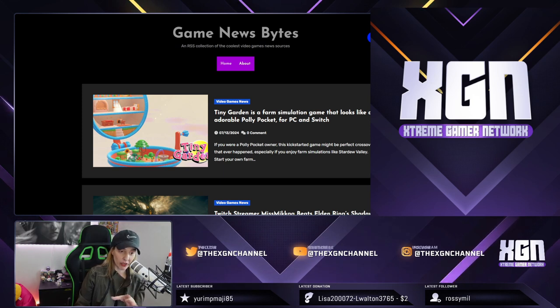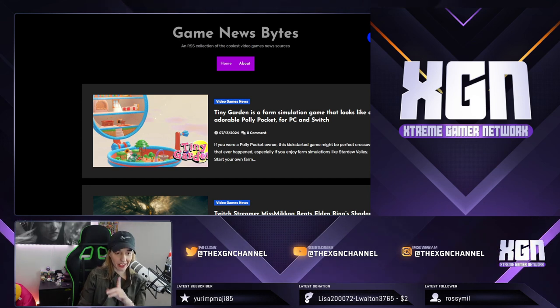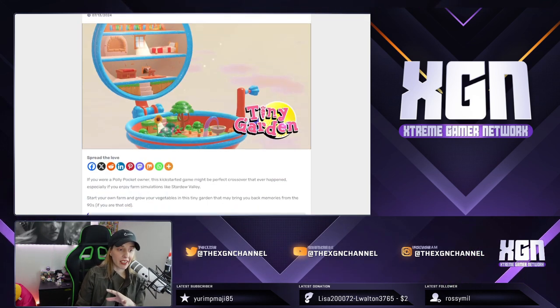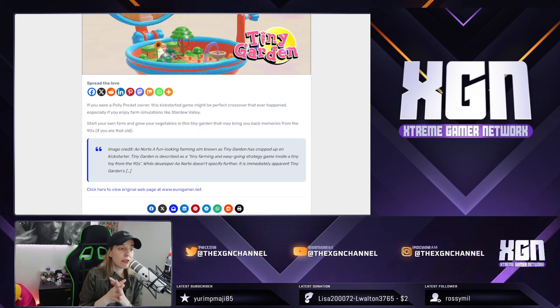Moving on to the next story. We have a Kickstarter game that will wake up the 90s nostalgia in you. I'm talking about Tiny Garden, which is a farm simulation game that looks like an adorable Polly Pocket, and it's going to be available for PC and Switch. If you were a Polly Pocket owner, this Kickstarter game might be a perfect crossover, especially if you enjoy farm simulations like Stardew Valley.